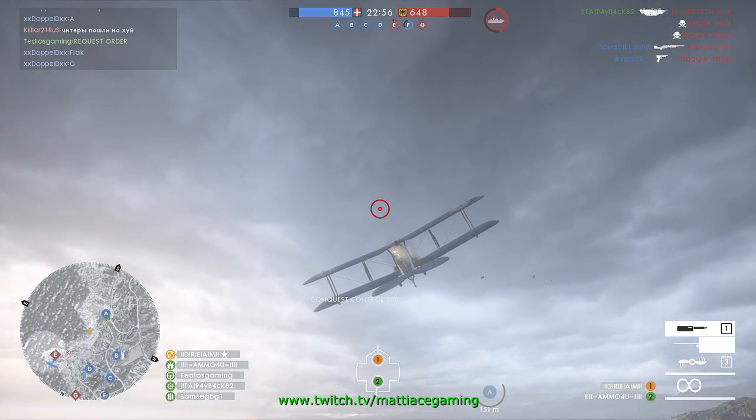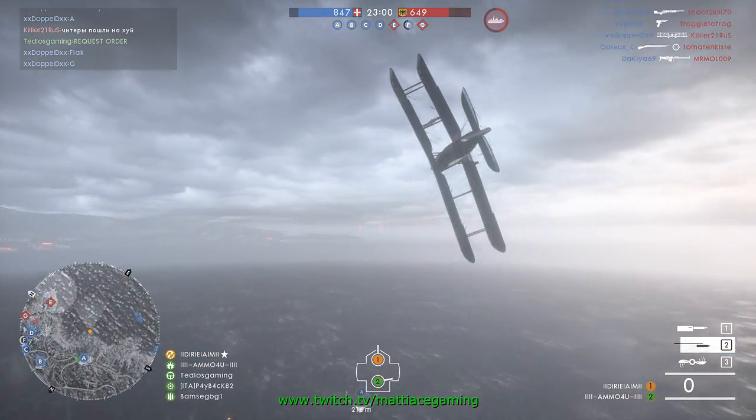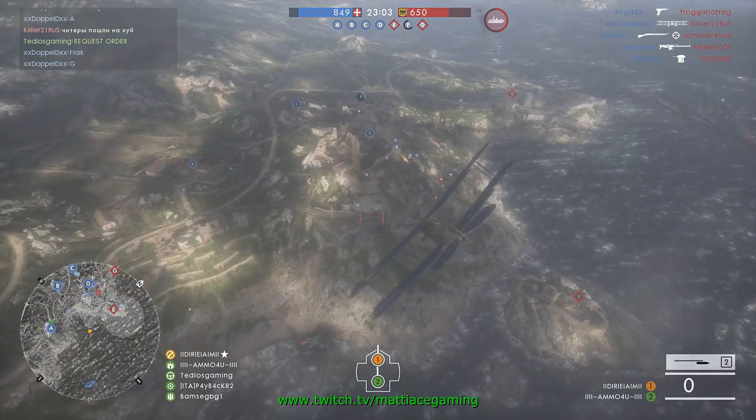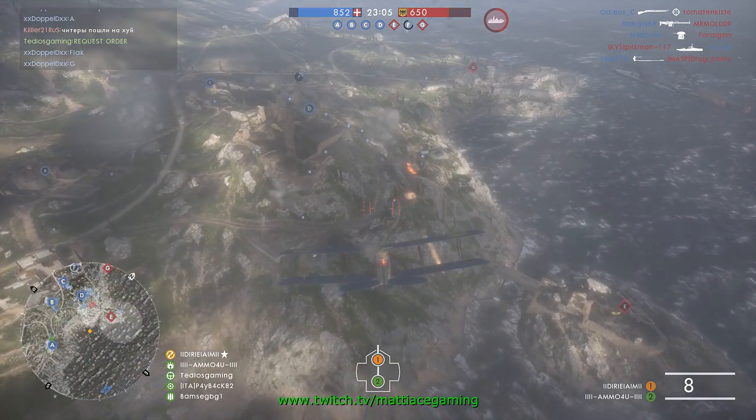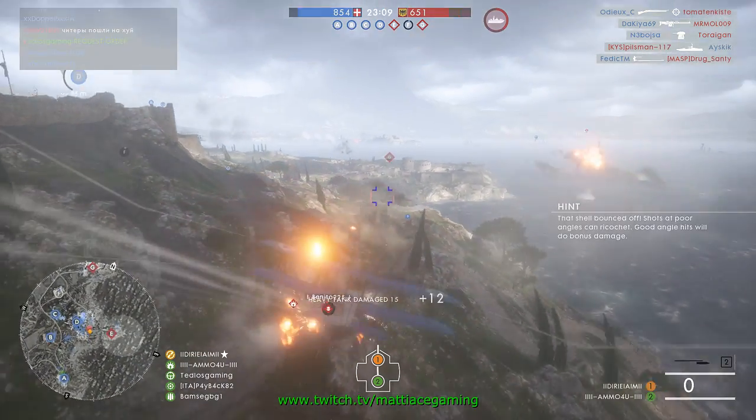If they move around a little bit the rockets just won't hit — unless you get lucky. They barely do any damage, and they're so slow that you're not going to hit moving targets because of that.